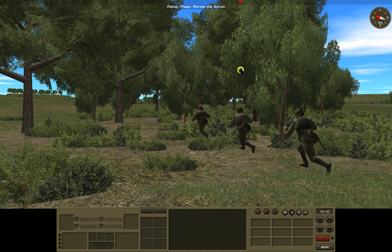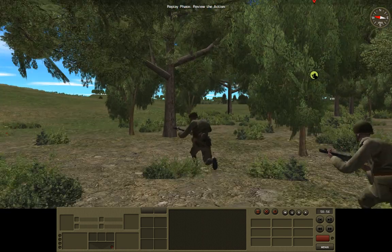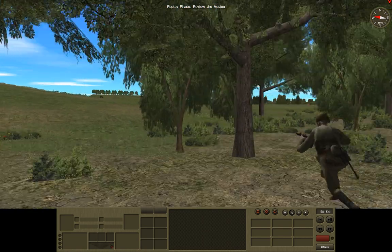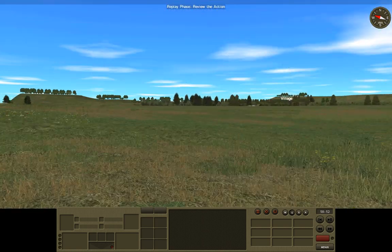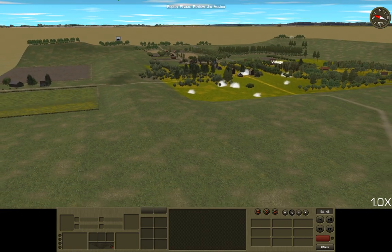Hello there, wargaming enthusiasts, and welcome back to Combat Mission Red Thunder. Our infantry is moving up and we get our people into scouting positions. It's a pretty slow turn, although we do get some intelligence.